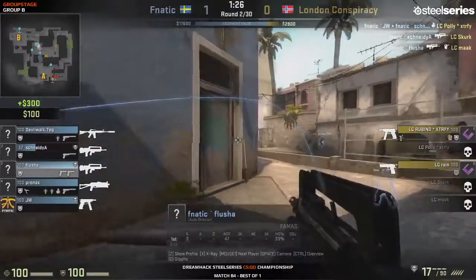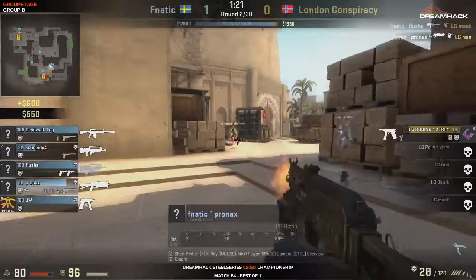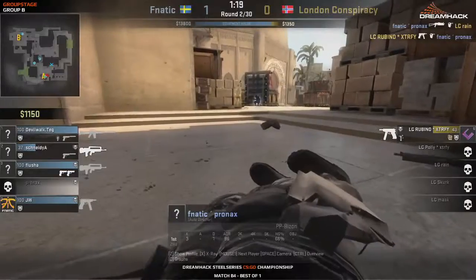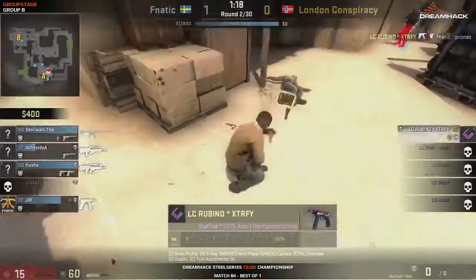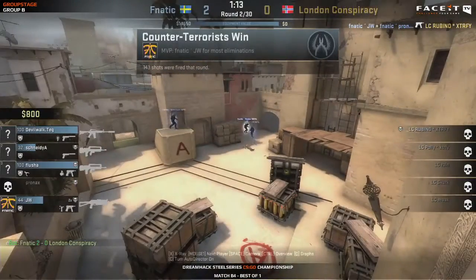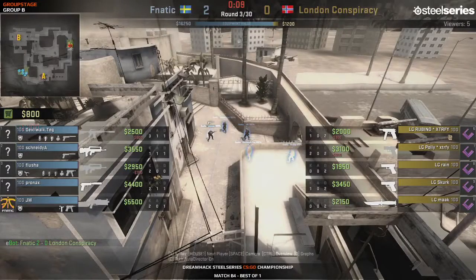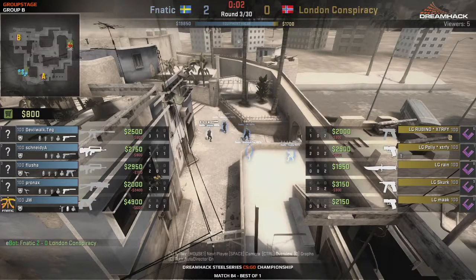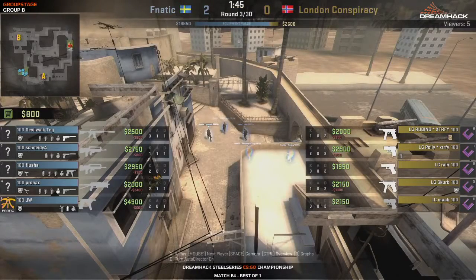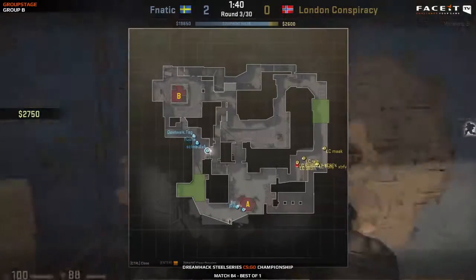So they actually out-metaged Fnatic, but DevilWalk did such a great opener that it actually enabled them to save the round. And it was very close. Another very important point is that Flusher - even though they had a three-man setup - did go for that very aggressive position and went for the information searching there on bombsite A, and was able to get the information that they weren't going toward bombsite A. So Fnatic were able to go for a quick rotation. It's 2-0 up for London Conspiracy.